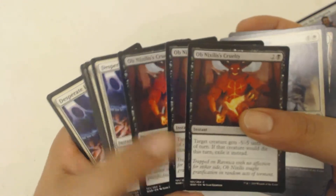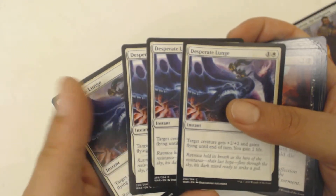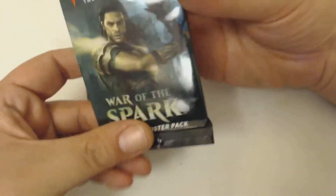We also have some Orbs of Warding, some Plains, some Swamps, Bond of Discipline, Ob Nixilis's Cruelty, and four Desperate Lunges. This one is probably the better of the two planeswalker decks that came out this set, in my opinion. I still wish they had the introductory decks — those were fun. They didn't have a planeswalker in them, but they had different mechanics other than just planeswalker stuff.